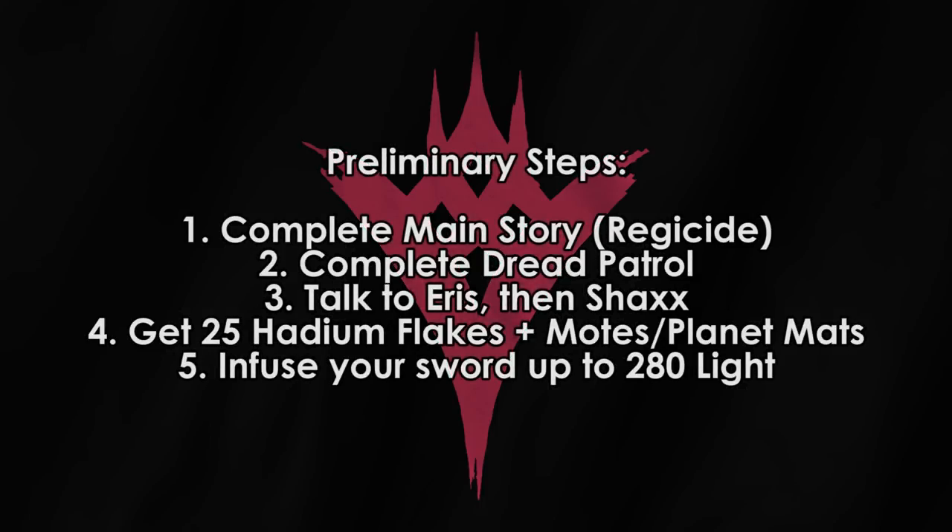The first thing you need to do is make sure that you have completed the main storyline — that's finishing Regicide and all that. Next you need to go do the story mission Dread Patrol, just get that done. When you've completed that, you should get the quest A Broken Will from Eris. She'll then send you to Lord Shaxx, just a few feet away. He will tell you to go get 25 Hadium Flakes from the Dreadnought and then purify them with Motes of Light.